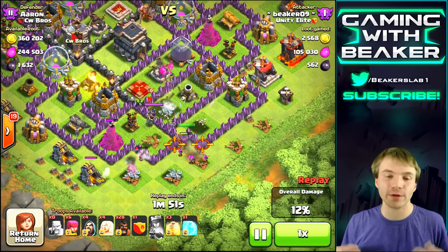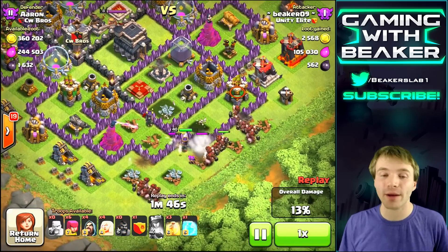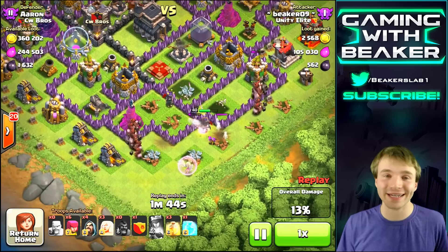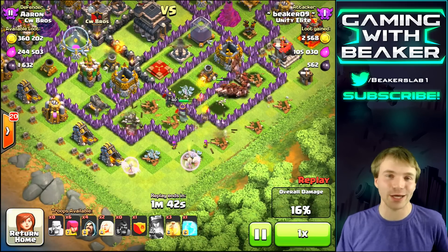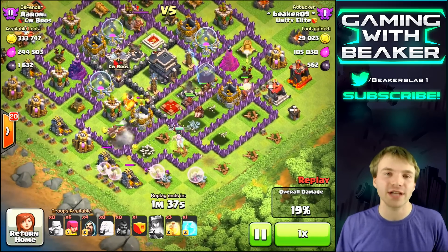Here we go — we're gonna get in there and take out the enemy Archer Queen. That's one of the most important things: whatever level that Archer Queen is, we have to kill her, because we're gonna drop hogs and they won't do anything to that Archer Queen except just get killed. Now here we go, the hogs are going down and I let them go in two directions.